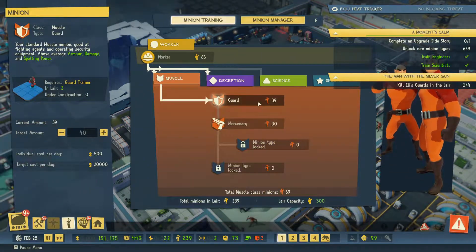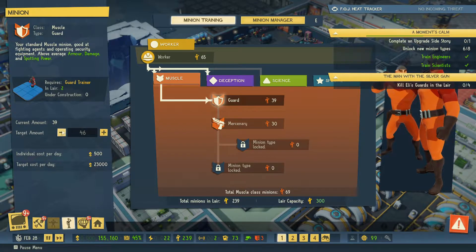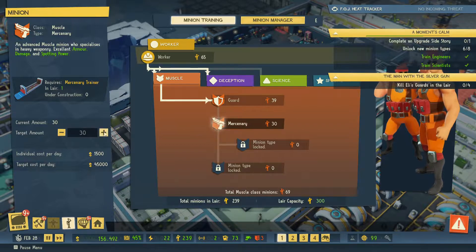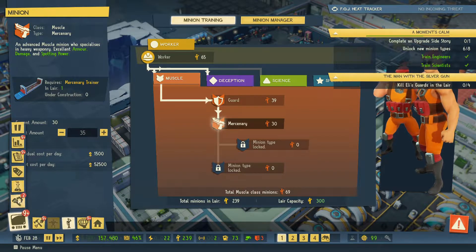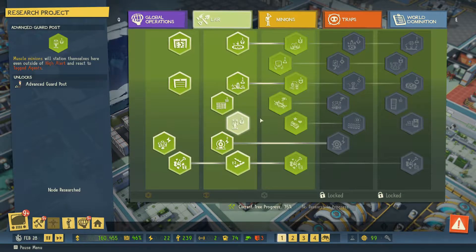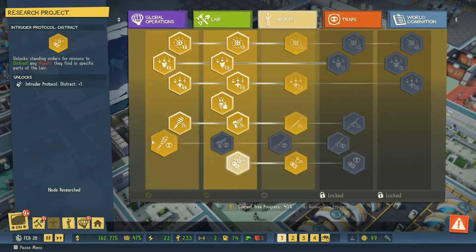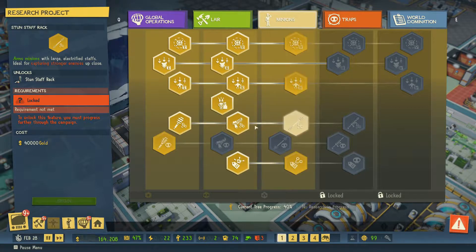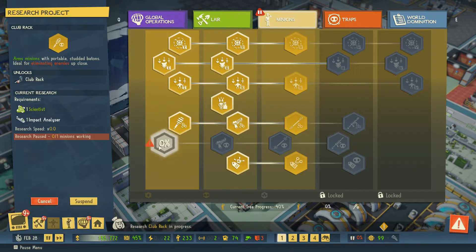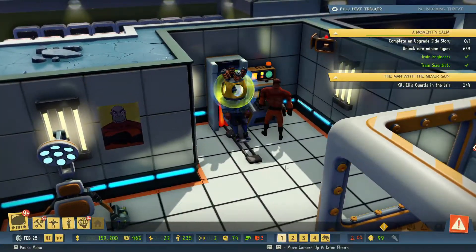How many muscle minions have we got? 39 - we want 40, let's up it to 50. Actually, we'll do it to 45 and we'll do the mercury up by five more. Let's have a quick look - are we doing any research at the moment? Can we get anything going to help us with guns and things? I don't ideally want to kill people but it might have to be done. Research has begun.